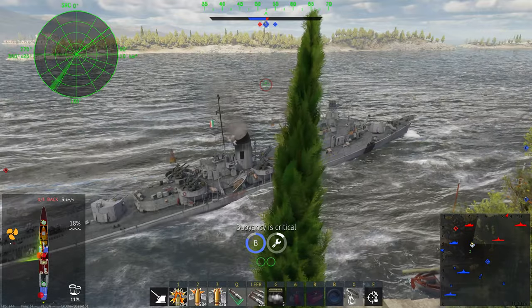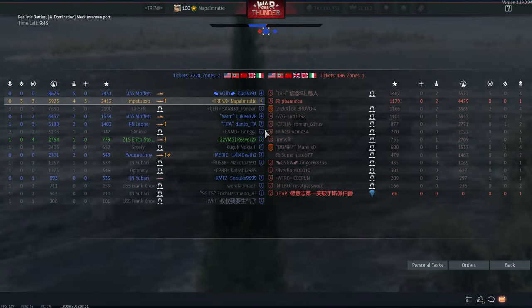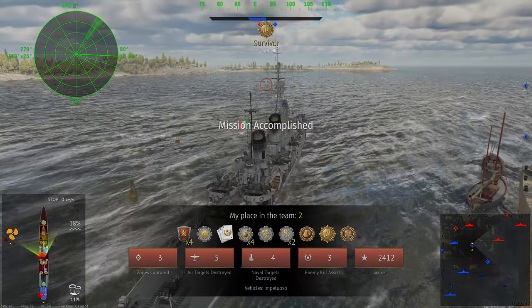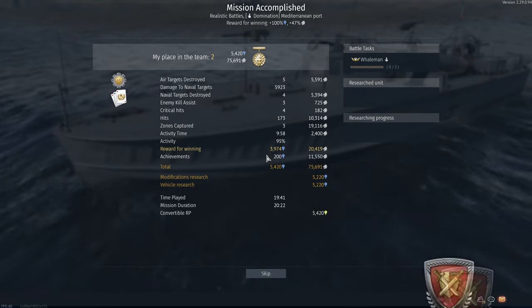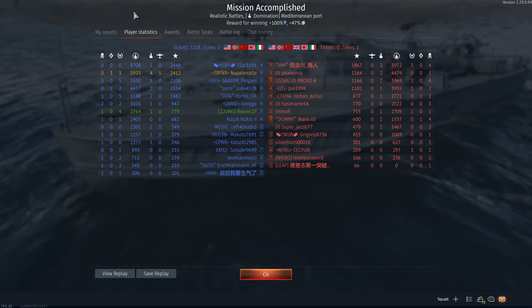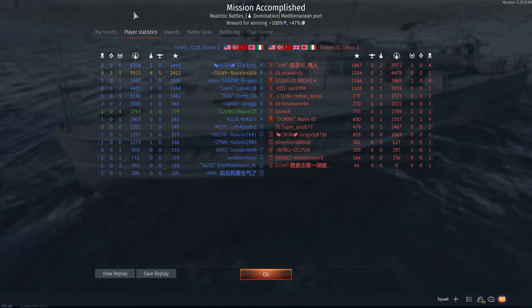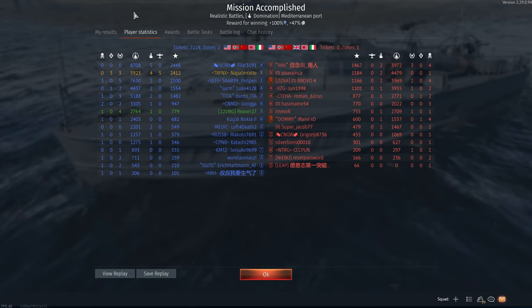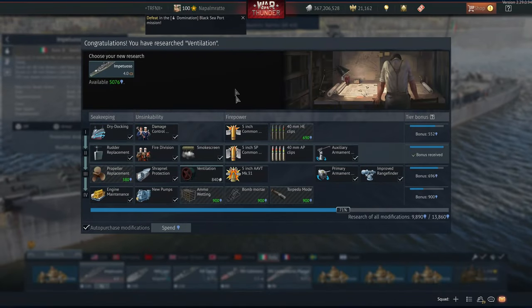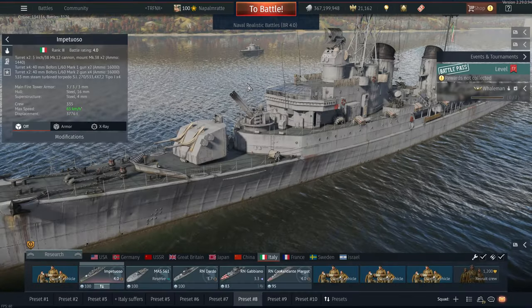After another painfully slow minute I finally captured B for the third time — the winning blow. Five aircraft kills, four ship kills. Interestingly I'm only number two on the scoreboard despite three caps, five aircraft kills, four kills, and three assists. We made about 75,000 SL for a win with a premium account on a tier 2 tech tree ship. It shows how little low-tier aircraft kills are worth. I loved this battle and hope you did too — please like and subscribe, and we'll see each other on the battlefields, in the skies, and on the waves of War Thunder.